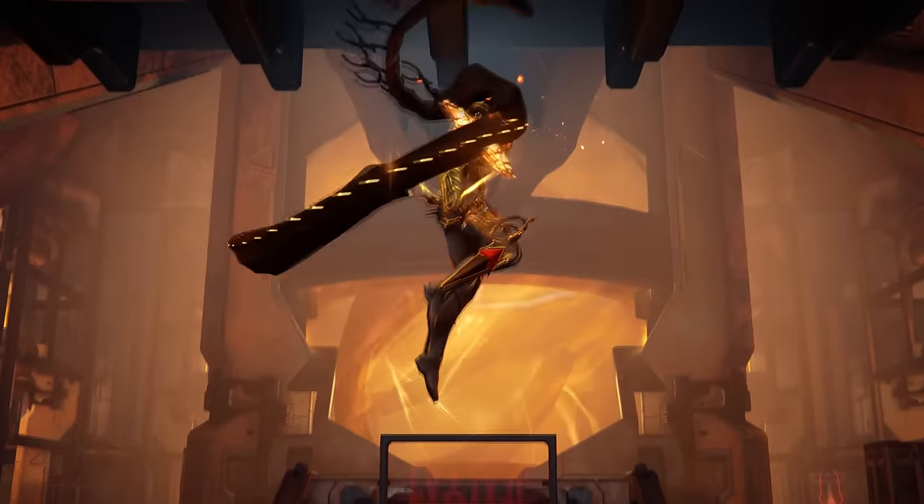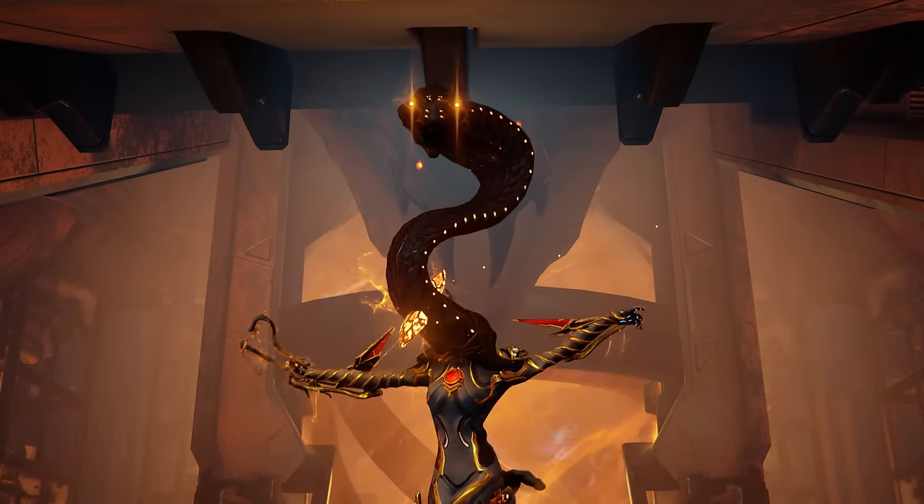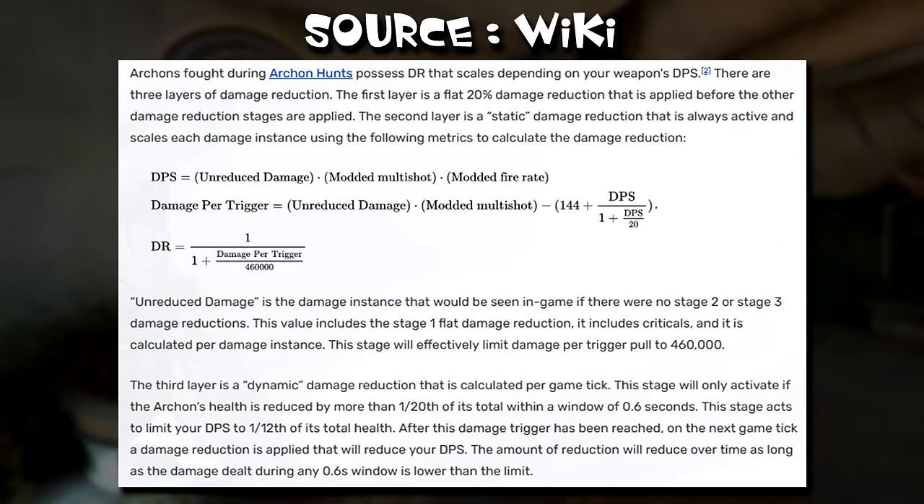Now to top it all off, I want to go over Archons in a little bit more detail, as they are somewhat special and they're probably the reason you're watching this video. Archons have by far the harshest damage attenuation, and it comes in three layers. They have 20% damage reduction at all times, they calculate your weapon's DPS and reduce it by the appropriate amount including crits, and if you do more than 1/20th of their maximum life in a span of 0.6 seconds, it triggers a third layer that limits your DPS to 1/12th of their maximum life. This layer slowly decays back to normal over time, unless you hit them for 1/20th of their life again. This is why normal weapons can chunk the Archon heavily at the start, but then their damage falls off very quickly.